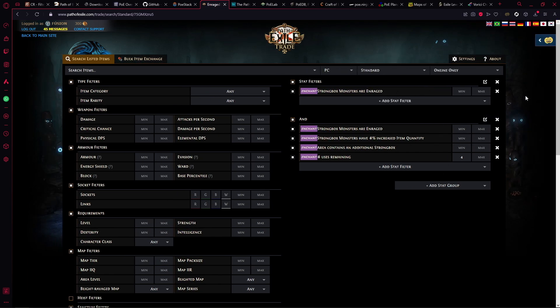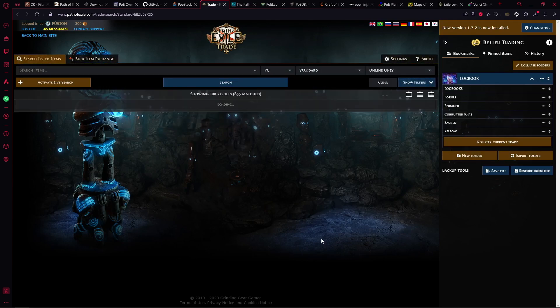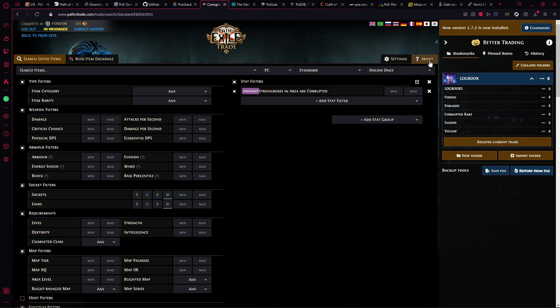If there's something you buy every couple of days, or an item you want to keep an eye on to see if any are on the store, you can save it in Better Trading. You can even make folders for them or import other people's saved searches, and then it's literally just one click to bring up all the relevant saved searches. That covers the trade site and Better Trading.